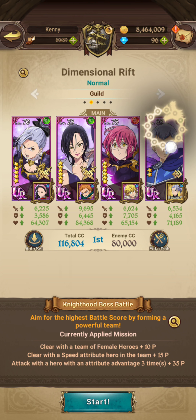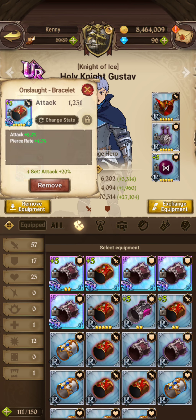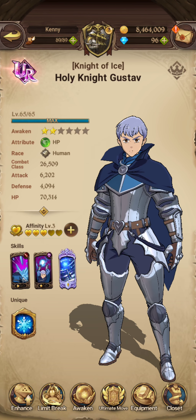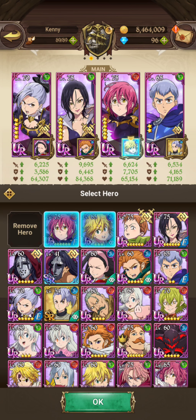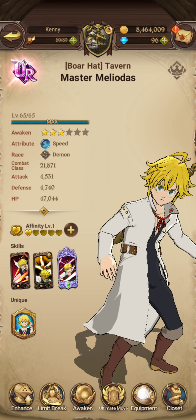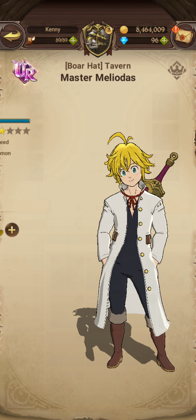The optimal thing for Gustav would be if you could have pierce rate instead — I don't have anything special. For association characters, you just want to have their main stat. So Gila, you prefer to have attack. Attack for Merlin as well. Although for Gother, you want to have a defensive set. I don't have a good set — I literally just threw some pieces on to kind of show how this works.